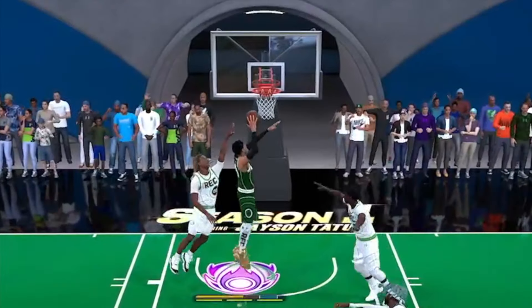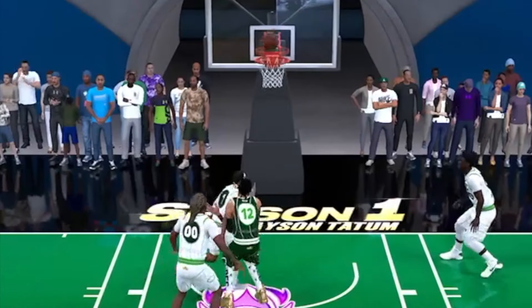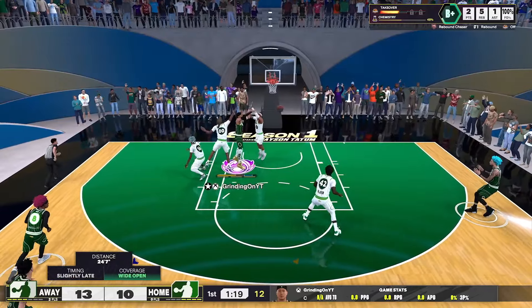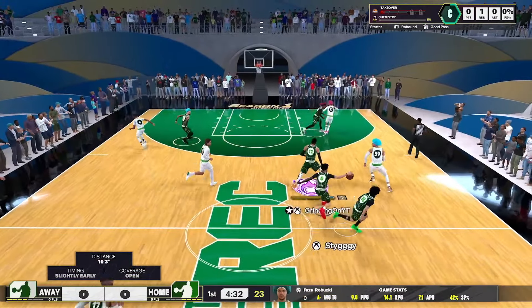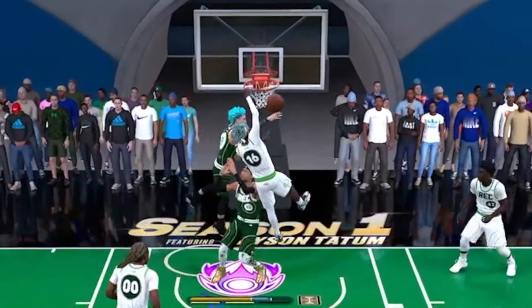This 7-foot demigod center build gets a 96 offensive rebound, which means it gets Hall of Fame rebounding badges and has the ability to snag over every single center. It gets a 93 block rating, which gives you Hall of Fame defensive badges and the ability to hold down the paint like a defensive anchor that every team needs.